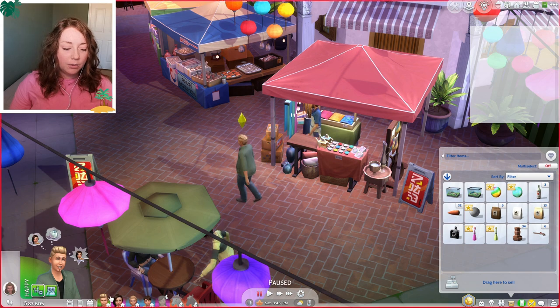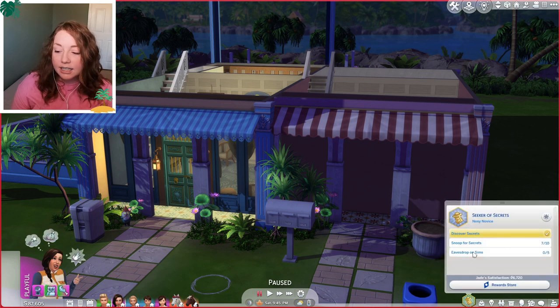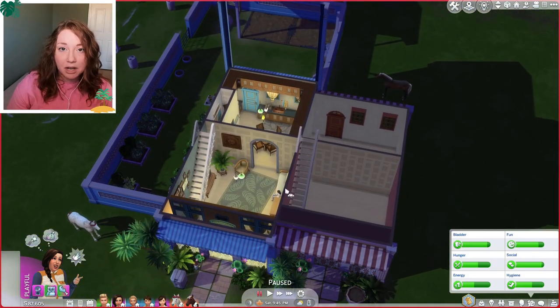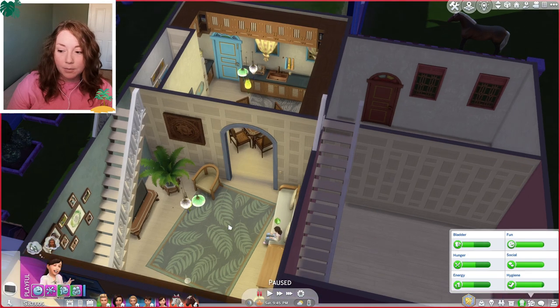We have our little marbles but there's nothing you can do with them so I guess I'll just put them in our little marble jar. I think it's time to go home. We made a little bit of progress with Jade as far as snooping on people, but I didn't get any eavesdropping done. It says you can find two sims having a conversation and choose the eavesdrop option in the friendly social category - I didn't think that would be under friendly, so I may have missed some opportunities.